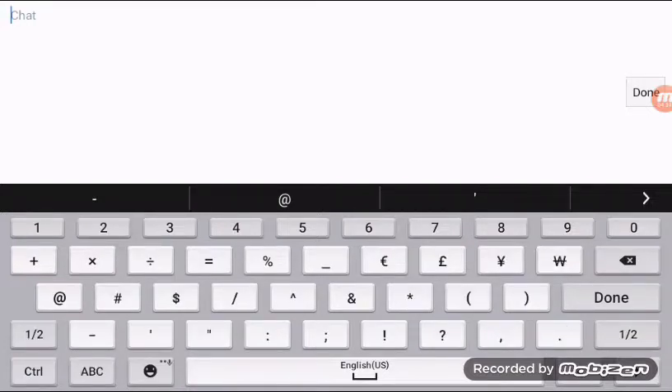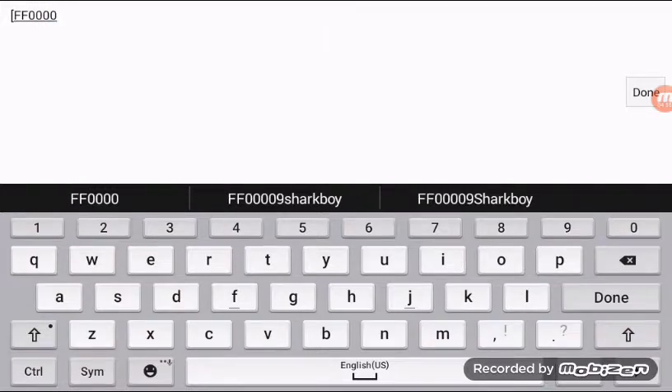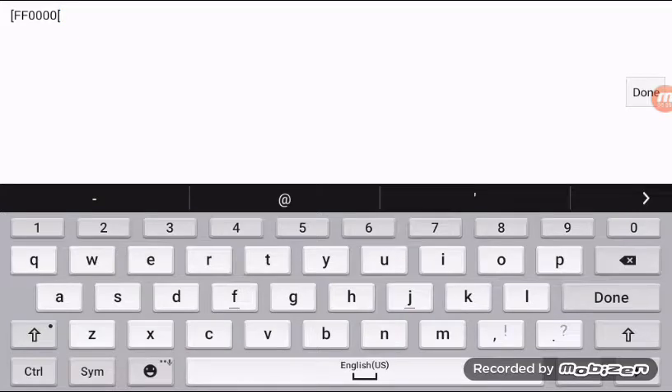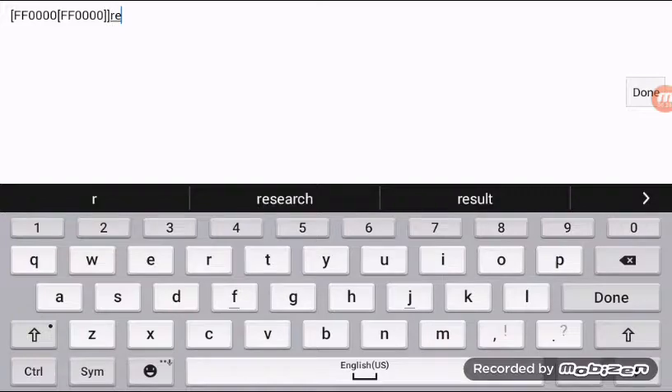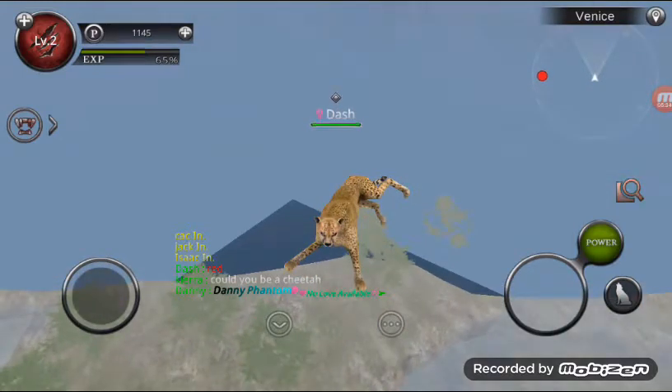Now we're going to do the color code for red. The red color code is: double-F, then four zeros — one, two, three, four. Sorry guys, I'm trying to remember my color codes. Then double-F again and four more zeros — one, two, three, four. Then the reverse dash marks. I type in the word 'red' — see where my name is, it says red. That's the color code for red.